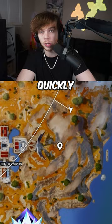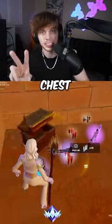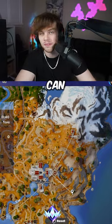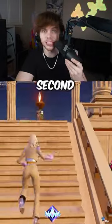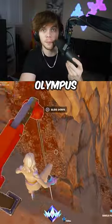After you get the first Olympus chest, quickly walk over to this palace that's just on the mountain, where there's going to be your second Olympus chest. By now, you have insane loot so you can fight anyone who pushes you. But after you open your second chest, quickly go over here where there's another palace with your third Olympus chest.